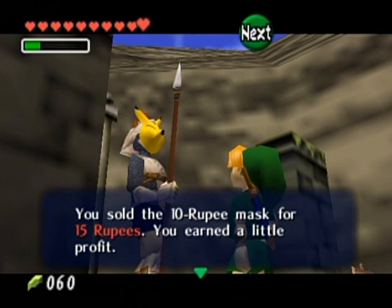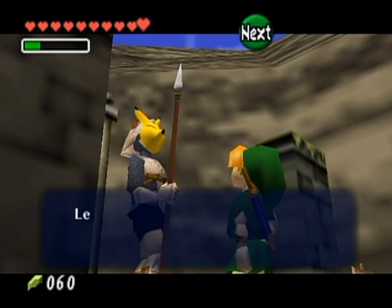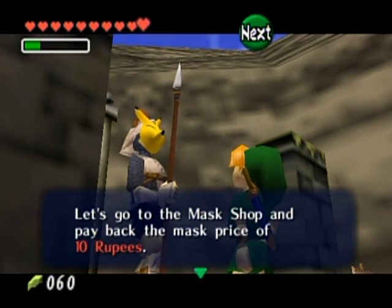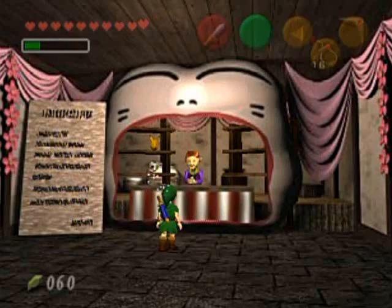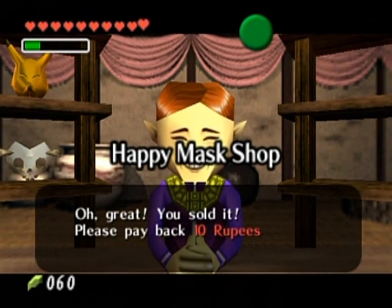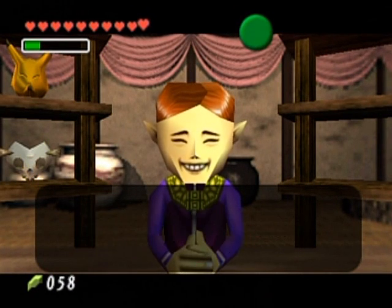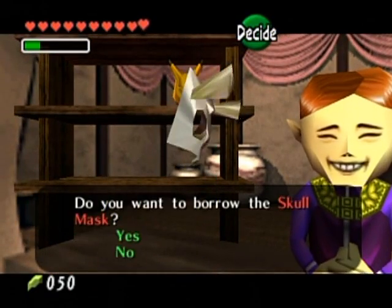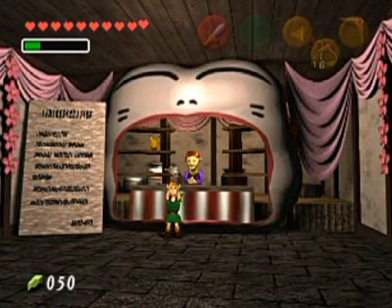If you come back here, he'll be wearing this mask — it's for his son. And so we're back at the Happy Mask Shop. Unfortunately I have to give back 50 rupees. Now let's borrow the Skull Mask and go over to the Lost Woods.